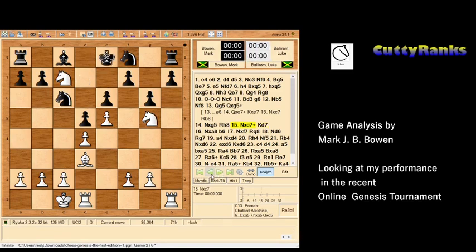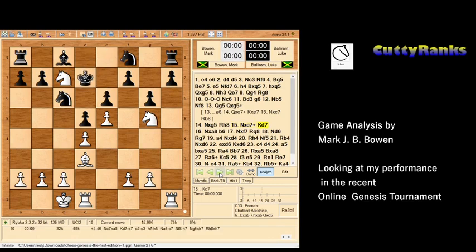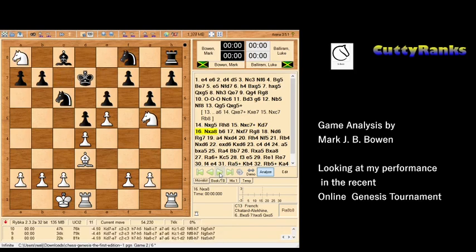Another mistake he made here was stepping up to d7 with his king — he should have opted for e7 instead. By going to d7, after I get the rook, his king is interfering with the development of both his bishop and his knight. From e7 it would also have been defending the f7 pawn, so even when losing a rook you have to make the best defensive move, which would be king to e7 rather than d7.